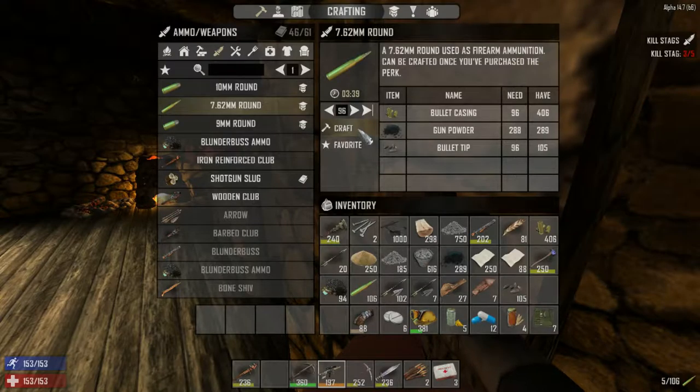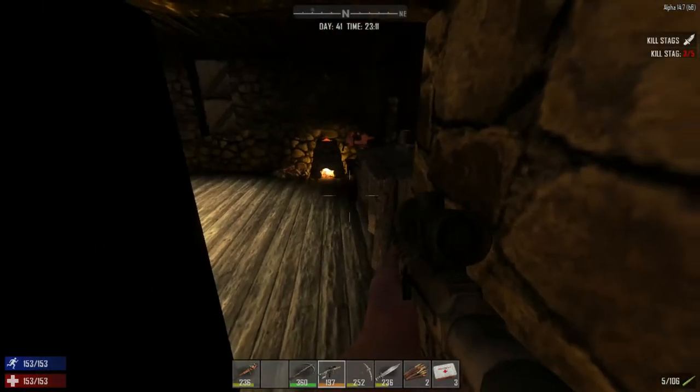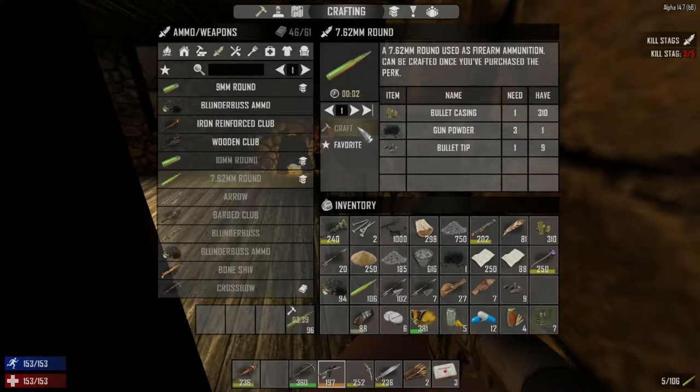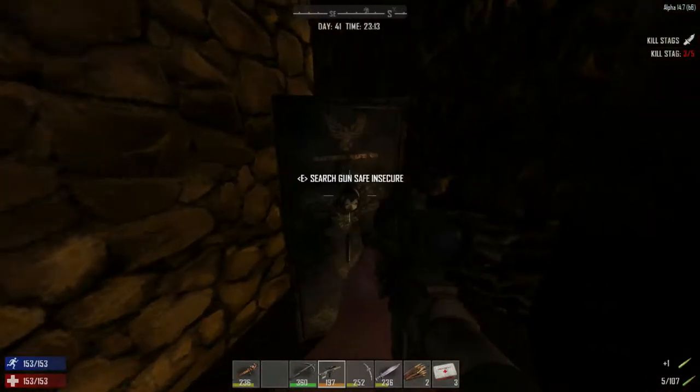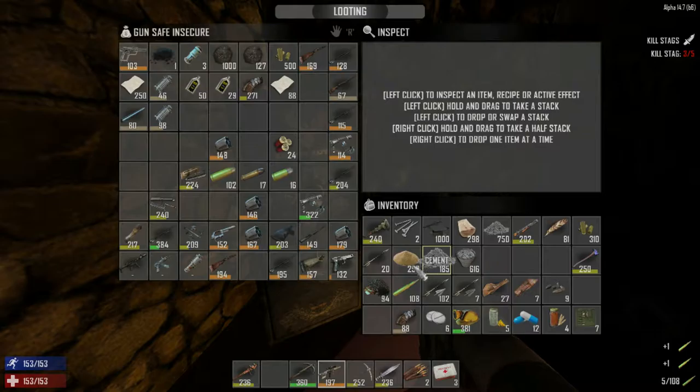It looks like I need more gunpowder, which we do not have. We need to find some potassium nitrate. So we're going to be limited — we'll make as many as we can of the gunpowder and then throw the rest back.